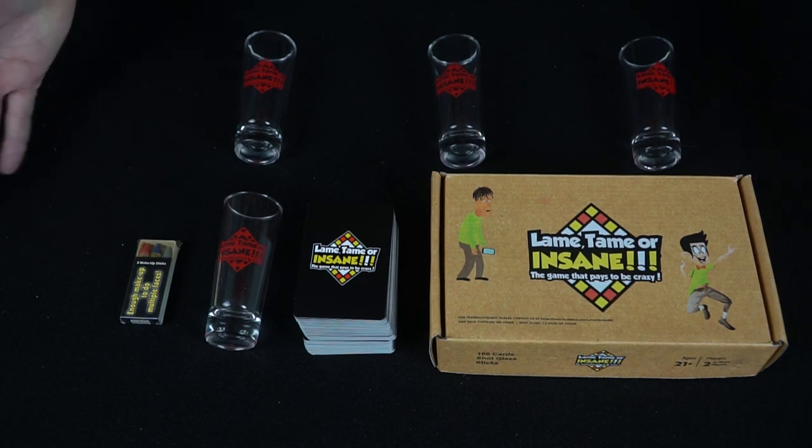In the game it's pretty simple to begin — you're all going to take a shot of whatever you like using these Lame, Tame, or Insane shot glasses. Then you begin by having the first player chosen randomly; you can make up your own method of how you want to choose them. They draw a card — the cards are numbered one, two, and three: lame, tame, and insane — and they give you different points.